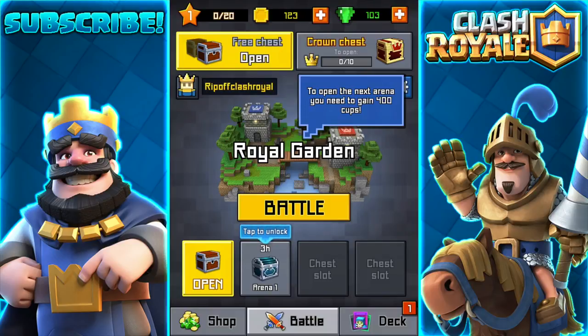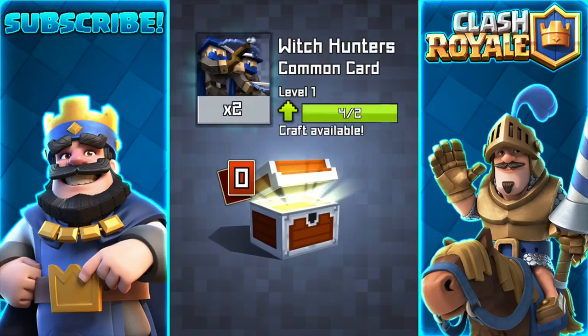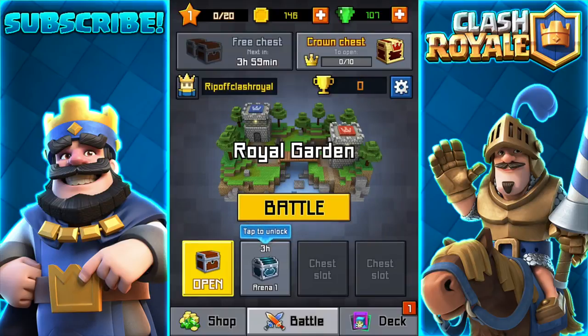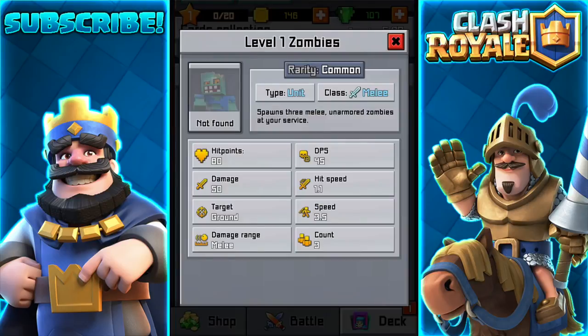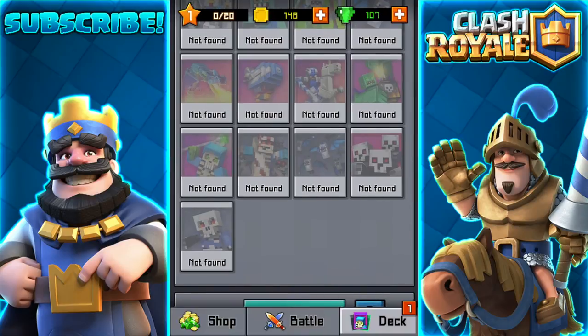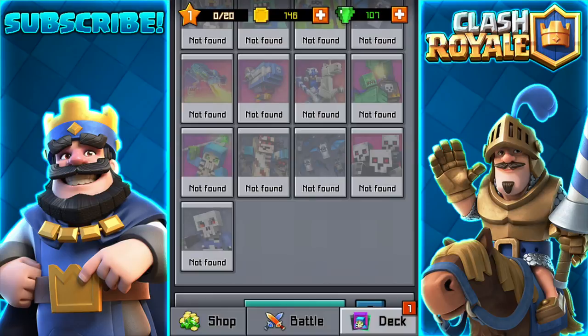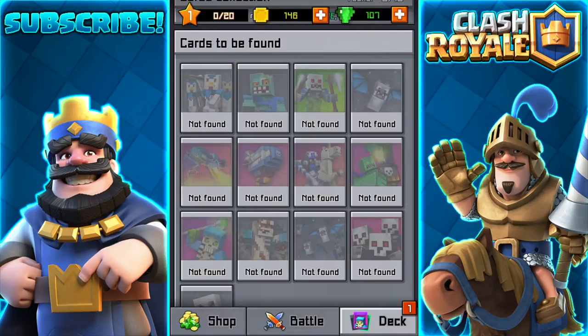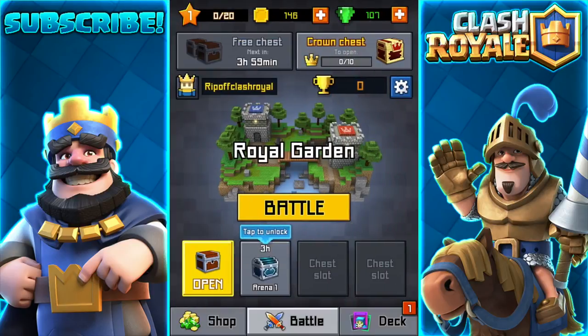Royal Garden — you need 400 cups. Free chest! We get four free gems. Like this game is like 2 FPS, it's so cringe. There's even rarity in this game — Common, Common, Epic. Is there legendary? If there's legendary I'm literally turning off my computer. There's no legendaries in here, only epics and commons. There are rares too. Literally the same thing. Let's go to the shop — oh, there's a card collection too, not a card shop. I can upgrade my zombie.